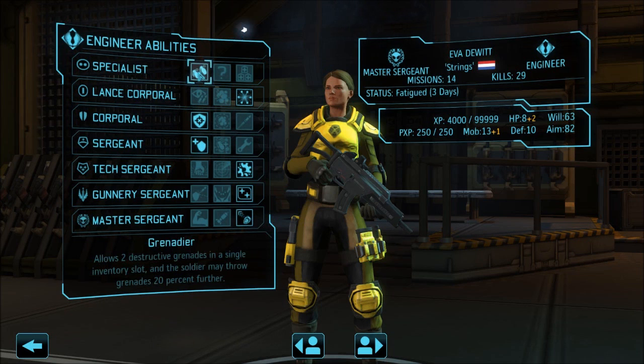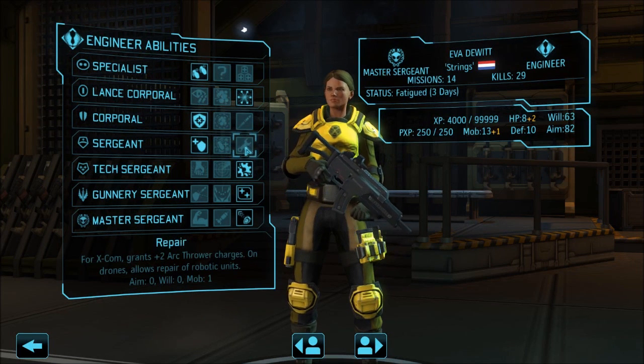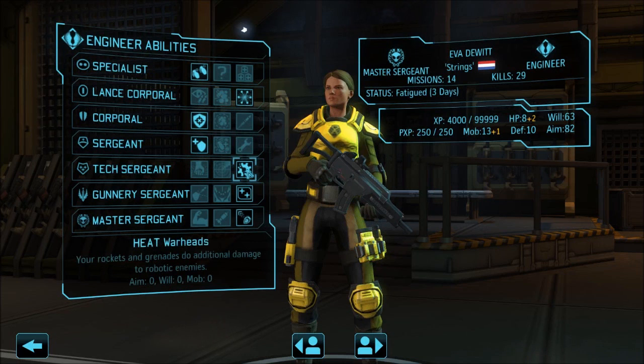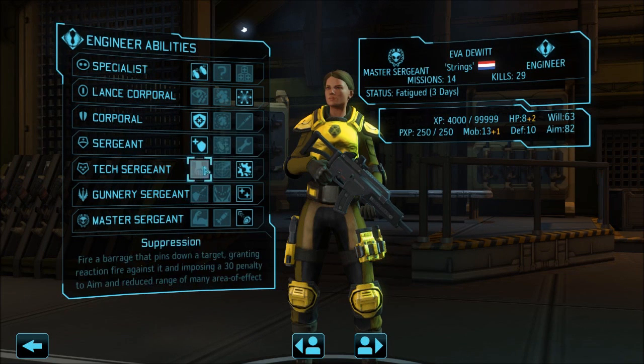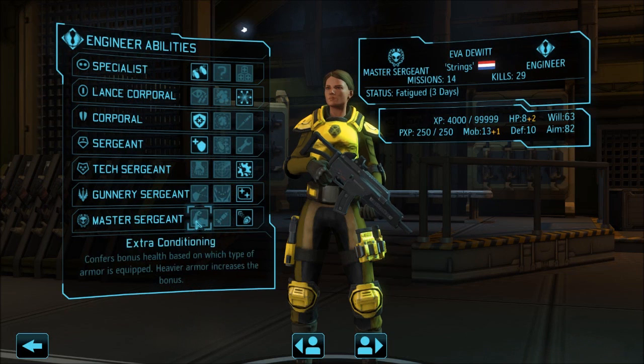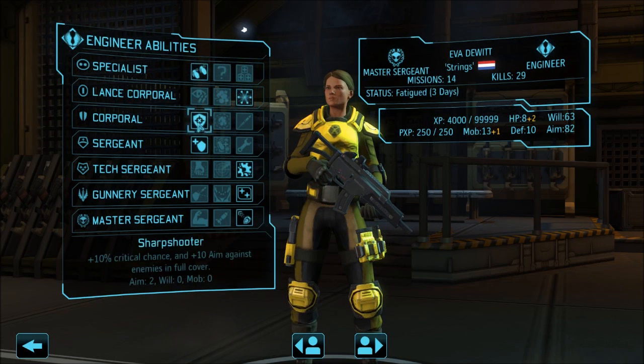If you ignored the grenades and wanted to make the engineer good because she has a good aim, you could go rapid reaction, sharpshooter, repair — suppression is good if you are not going to toss anything — then battle scanner so she could be a support role. But if we are talking guns we do suppression, maybe ranger since we are doing guns, and maybe extra conditioning. If you are doing grenades I like: sapper, sharpshooter, then repair instead of tactical sense, heat warheads, pack master, and bombard.